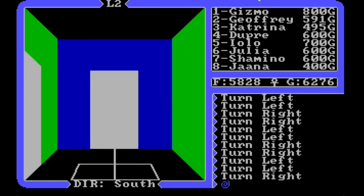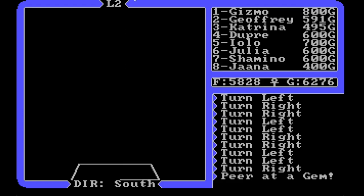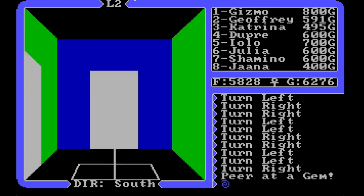All right, we're in a small room with two doors — fascinating — one to the south and one to the east. Let's peer at a gem. Okay, so this is interesting: we've got our ladder here, two doors which might be combat rooms, and then four ladders up. I'm curious if they're going to take us to different places or the same place, and also whether that center square is that express ladder between level one and level eight.